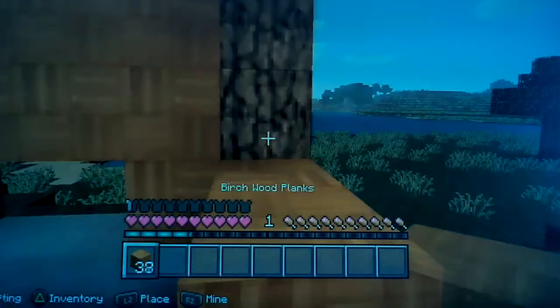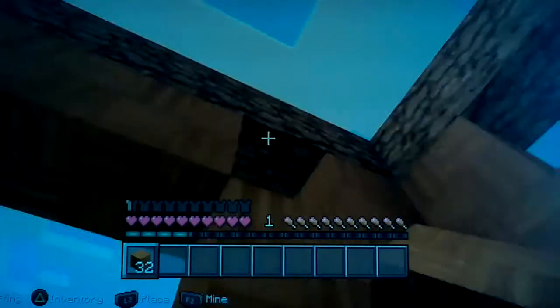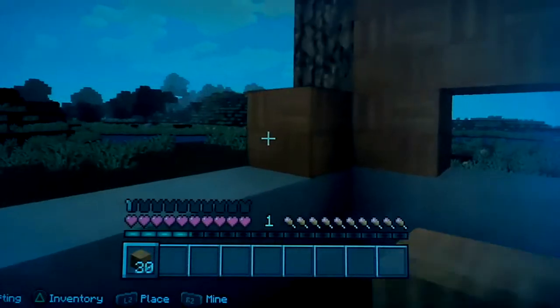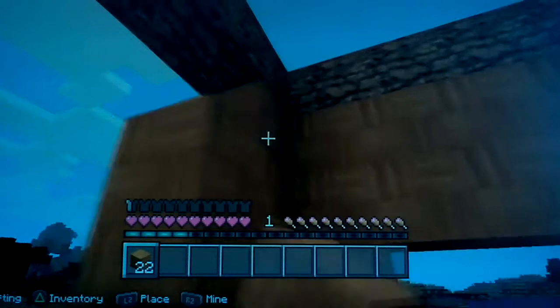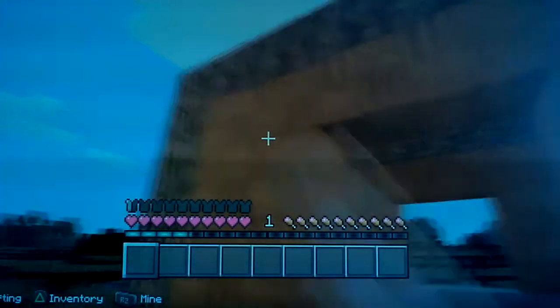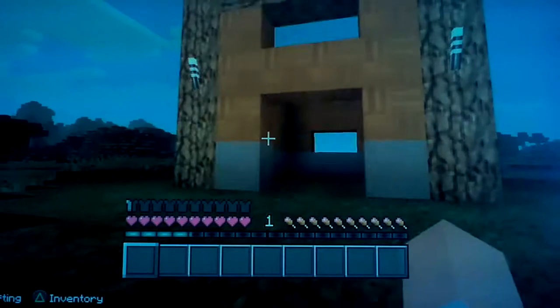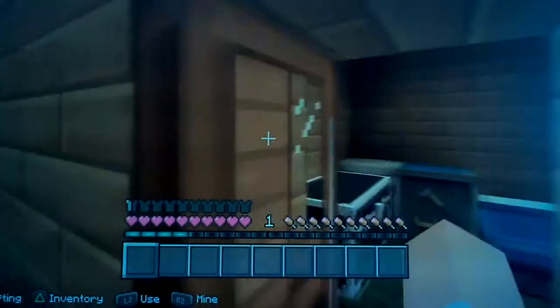Done. I kind of need to build it over like this now. This is just a basic house — I'm not going too well with the design. I used birch wood which kind of looks orange in this texture pack. I was like, oh yeah, let's get a load of birch wood because it looks really bright, and then I realized I was playing with a texture pack.